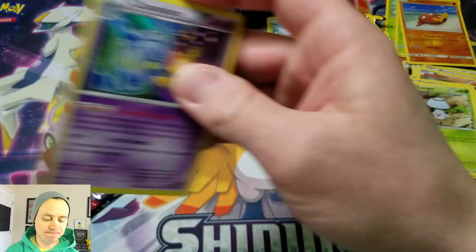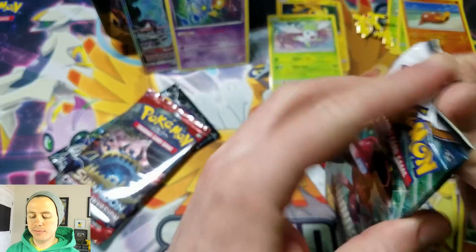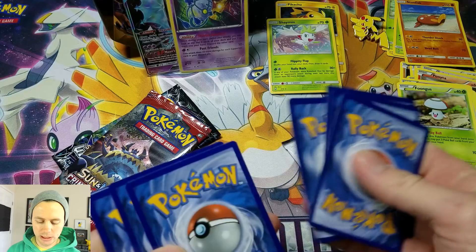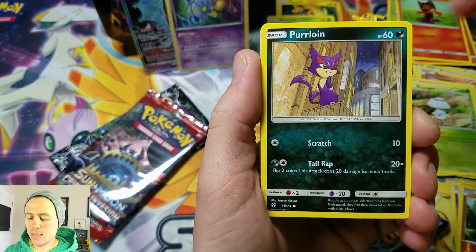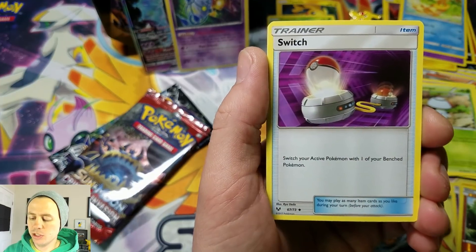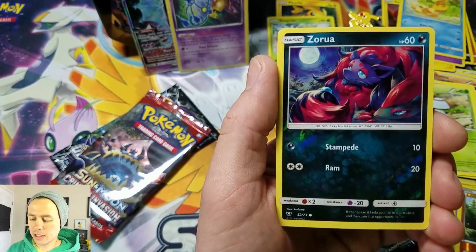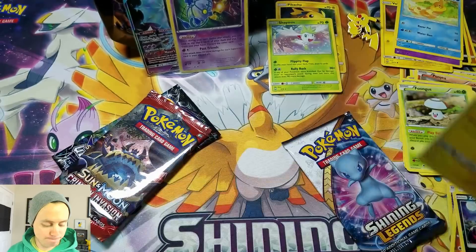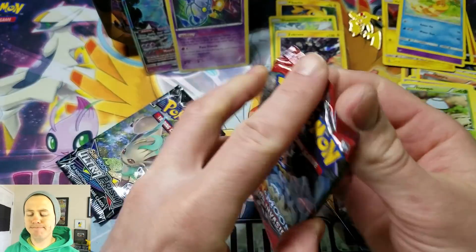Chandelure being one of my favorite Pokemon — very nice. Come on baby. Litten, a Purrloin, Voltorb, Golett, Buizel, Metal Energy, Switch, Carnivine, Electrode, Zorua Reverse Holographic, and a Zekrom Holo Rare — one of my favorite Holo Rares from this set. I also like the Virizion and Palkia.